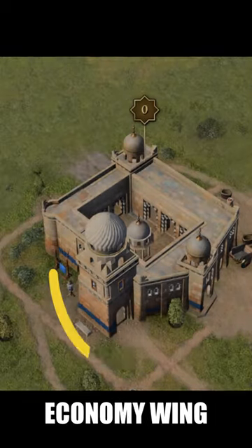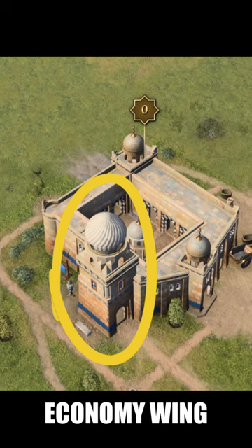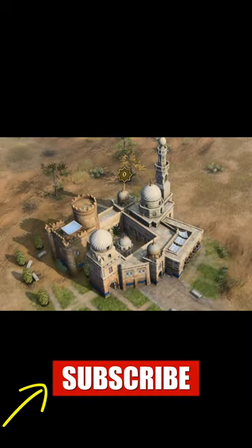The econ wing is like a bulb — like the bulb of a tree. If you see this wing, they're definitely going ATC. Please like and subscribe for more AOE4 content.